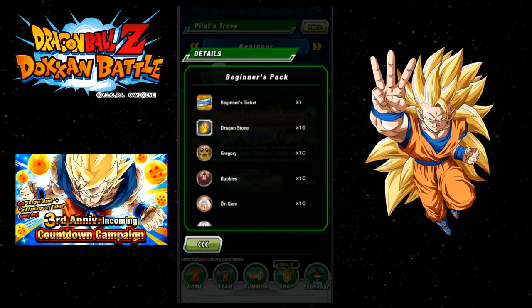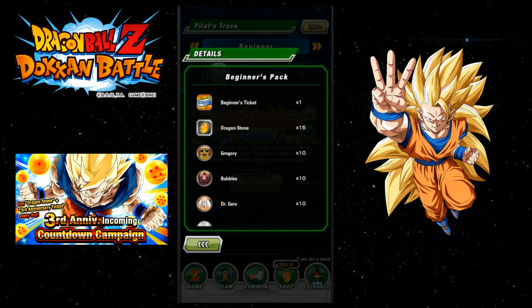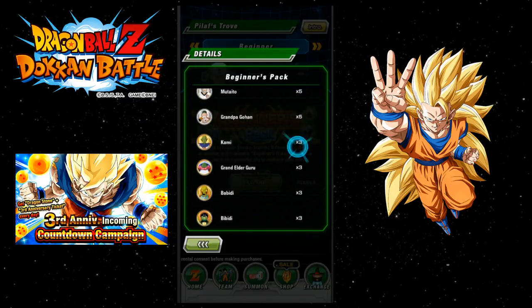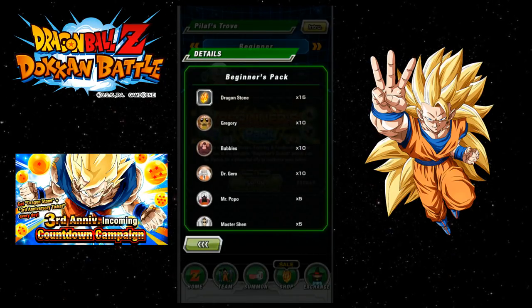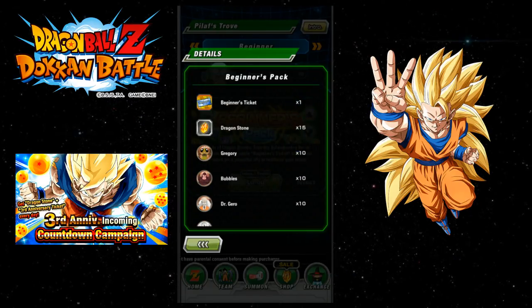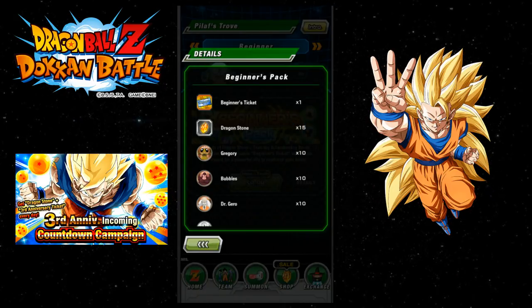This is the new Beginner's Pack. You get one Beginner's Ticket, 15 Dragonstones, some medals and some training items. For $10, it's actually a worthwhile pack. If you guys are considering it and you don't usually spend money on the game, for $10 you get one guaranteed SSR of your choosing from that list, and 15 Dragonstones. I think it's a pretty decent pack for $10.